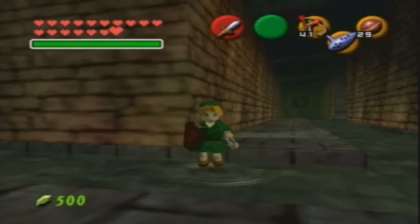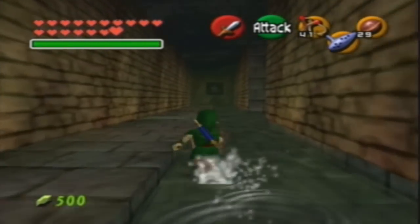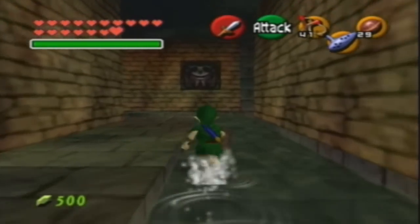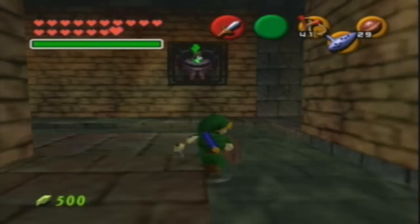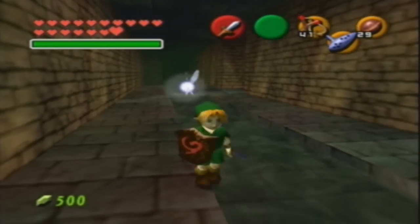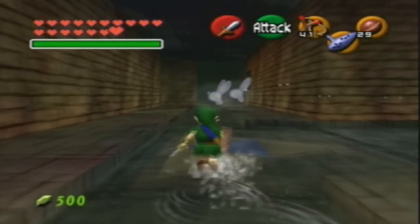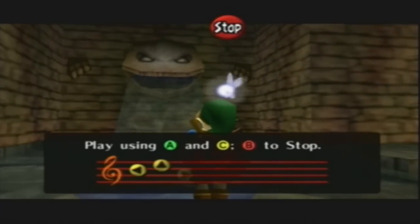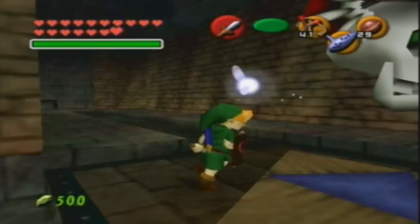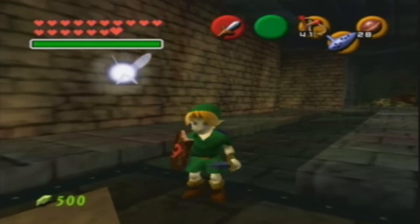Creeping up around here pretty soon should be a green bubble — he should be coming up here pretty soon. We'll just use Deku Nuts to stun him when he does. The first thing we want to do in this dungeon is play Zelda's Lullaby right here, so let's do that. Oh god, that kind of scared me — I wasn't expecting him to come. I thought he went the other direction.